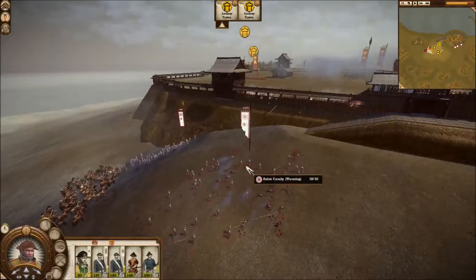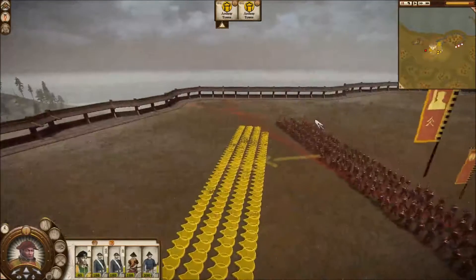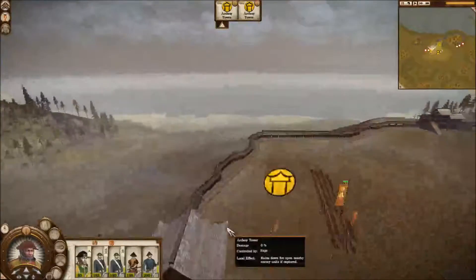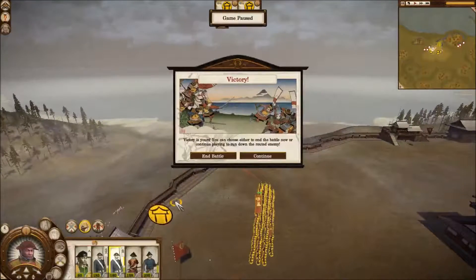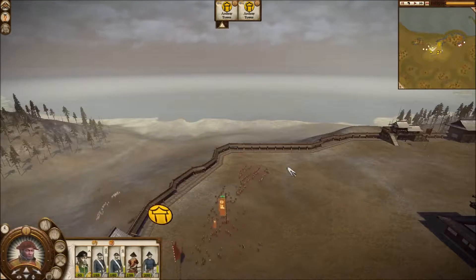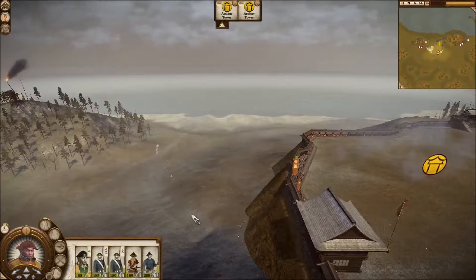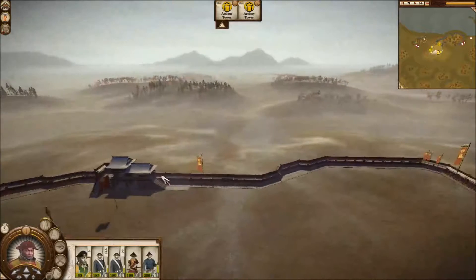That's not good for that regiment of Saber Cavalry. And if these guys don't break before they get to the top, it's going to be quite interesting to see what happens to them with my line infantry right here. They're all broken now, so we can just fast forward and let them get hit with a couple more volleys. The battle's over - we won.